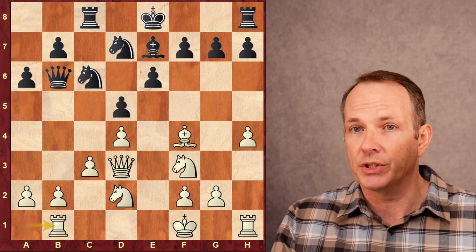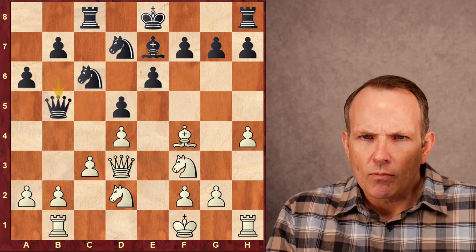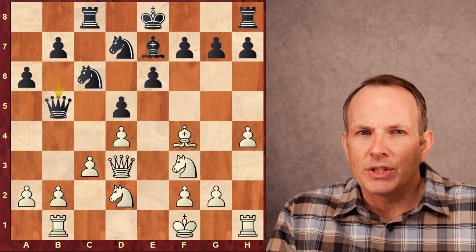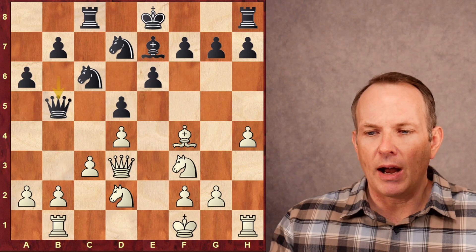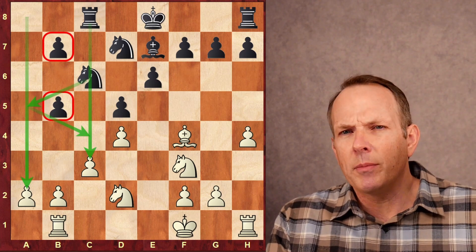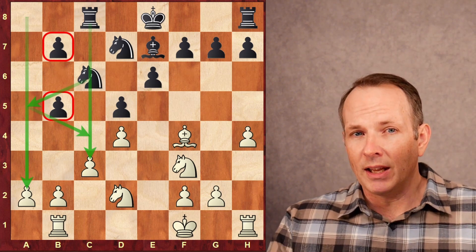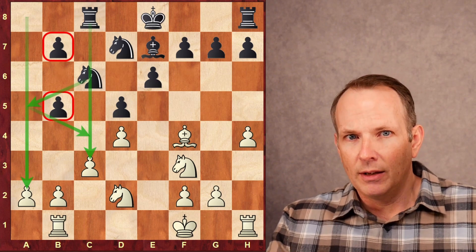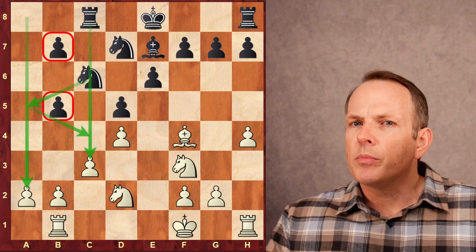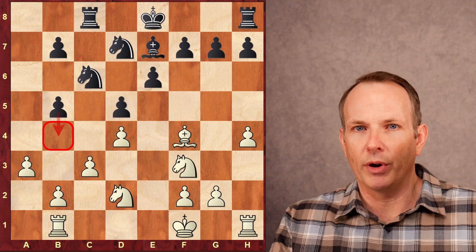Queen to b6 attacks the pawn at b2, and he just defends it with rook to b1. Then the queen goes to b5, which forces the exchange of queens because the queen is pinned to the king. Black is willing to accept pawn weaknesses on b7 and b5. But it's yet to be determined whether or not these pawns are weak. There was a very famous Capablanca game where he had a weakness like this and was actually able to win by taking advantage of the open files and maneuvering his knight to the c4 square. So the pawns are weak, but it gives black some play also.